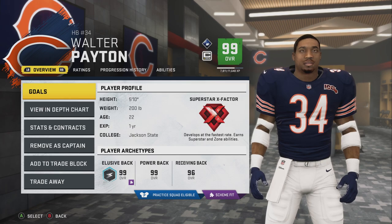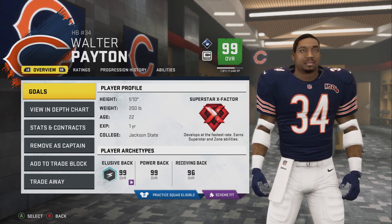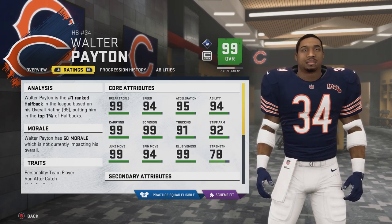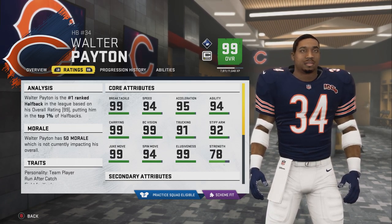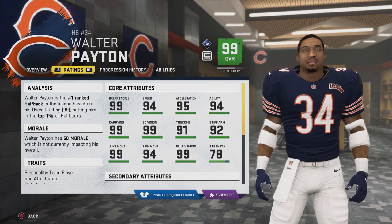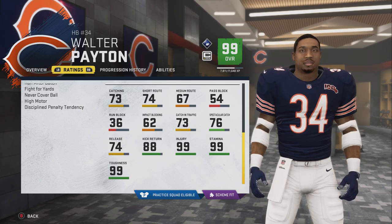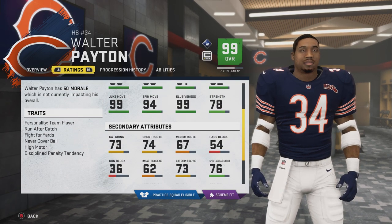He didn't wear gloves, so I'm taking those off. Let me know in the comment section below if you have a name you think I haven't done. So these are the stats we gave him: 94 speed, 95 acceleration, 94 agility - honestly I'm probably gonna move that agility up to 97 - 91 truck, 92 stiff arm, 99 elusiveness, 94 spin, 99 juke move. Average catching stats, stamina, injury, toughness all up there. He's a really good player obviously.